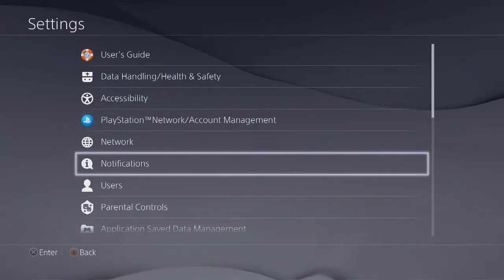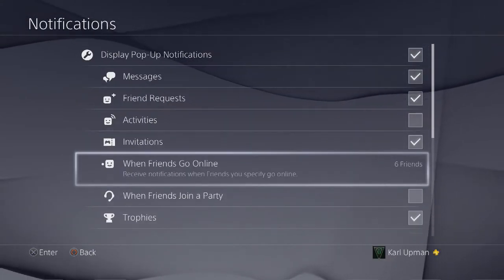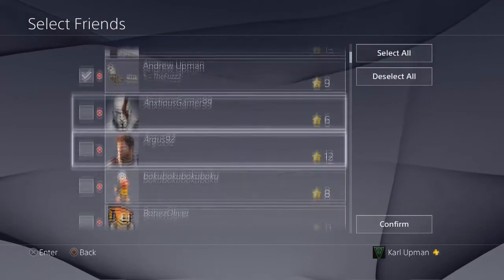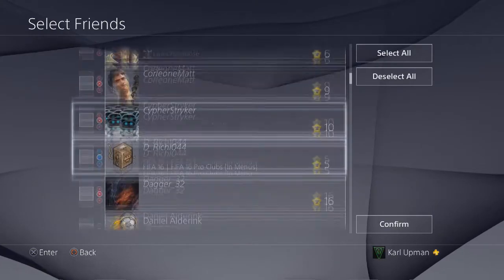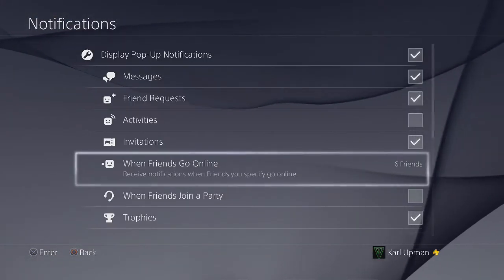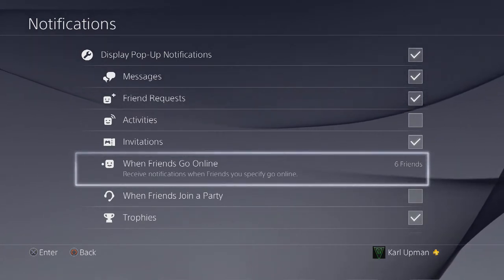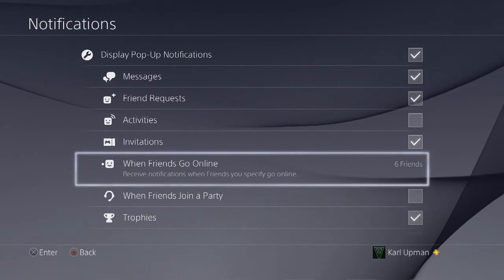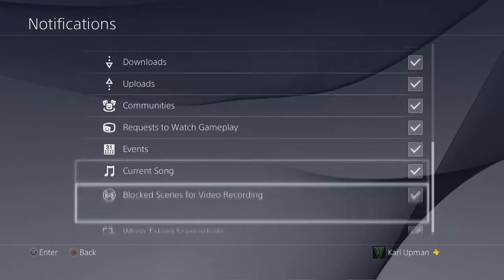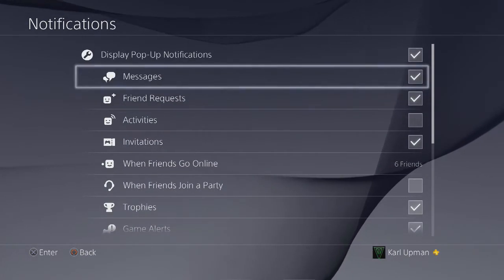Alright guys, so if you go into Settings and over to Notifications, you can scroll down and the first new thing you'll see is 'When Friends Go Online.' You can select this and choose which specific friends you want to see when they come online — as many or as few as you want, select all or deselect all. So if you want to game with friends, or even avoid certain people, you can do that too.